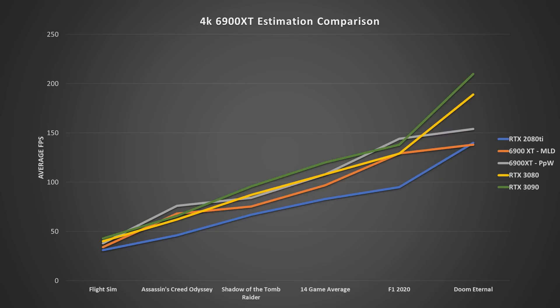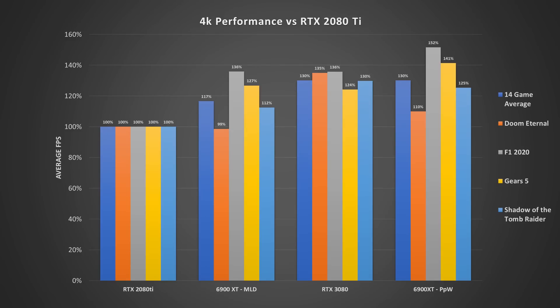How about 4K? Again, the 6900 XT using the FPS performance per watt method performs higher than my previous methodology and beats the 3080 in most games, while my tflop estimation does tend to fall off in some games. The FPS performance per watt metric is about 15% faster than my old method. So does this mean I'm wrong? Pause the video, go down to the comments, let me know what you think.